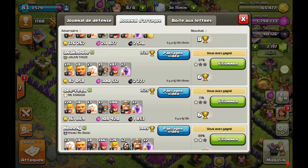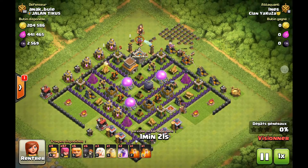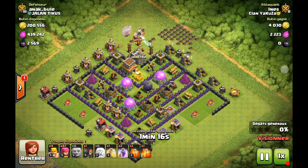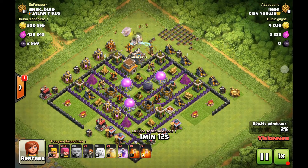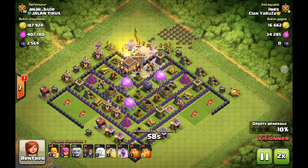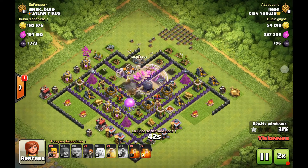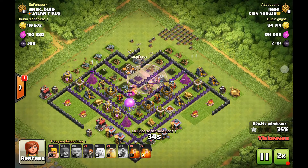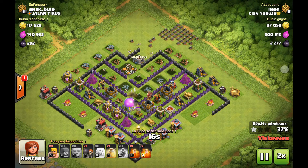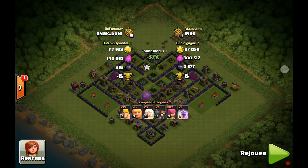On va voir un autre gameplay, une attaque sans le roi. Village relativement facile, il y avait quand même trois teslas proches du HDV, une sorte de village troll. J'ai fait la même chose : nettoyage maximum, j'envoie mes géants soignés par les trois guérisseuses, puis les archers rentrent à l'intérieur. Le tout c'est de ne pas envoyer tous les archers d'un coup, les envoyer par groupe pour que certains aillent nettoyer les côtés, puis le reste va directement au centre pour choper l'élixir noir caché à l'intérieur. Gain de 2277 élixir noir.